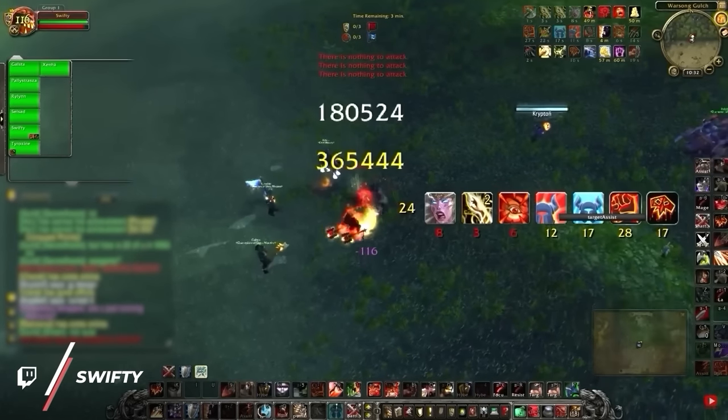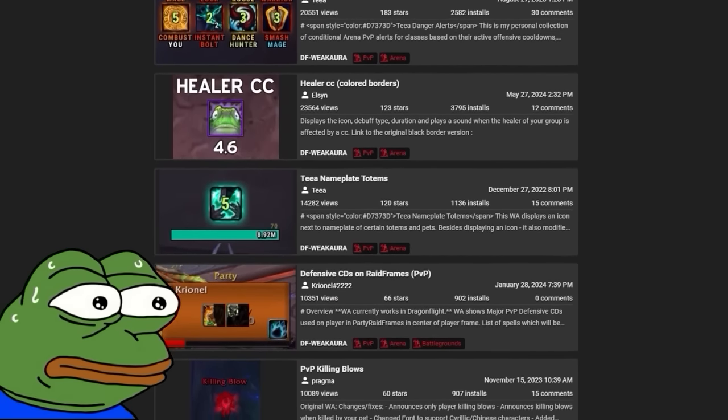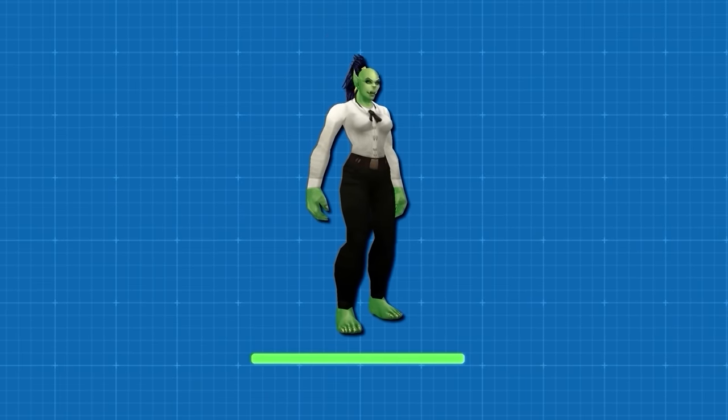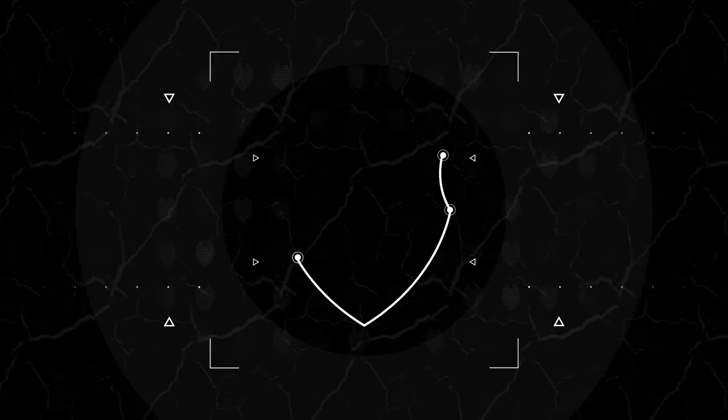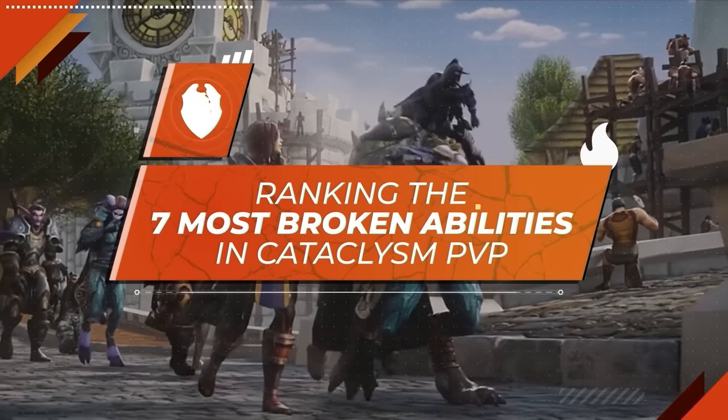The best ability in Cataclysm isn't one that will one-shot you, it's not even something that will show up on most weak aura packages. In fact, it doesn't do a single point of damage at all. So if Cata's most broken ability doesn't even dent your health bar, what does that say about everything else on our list?